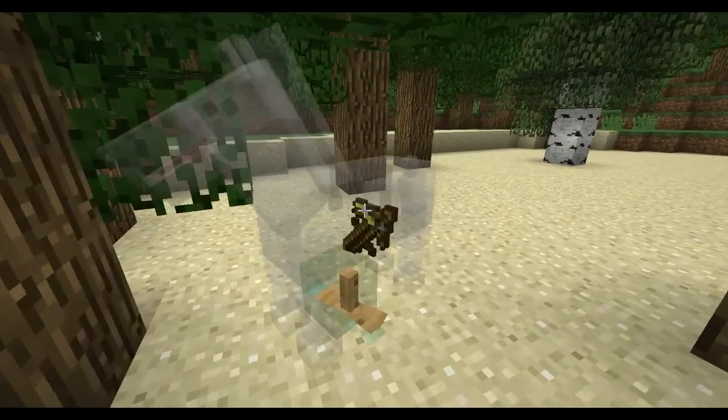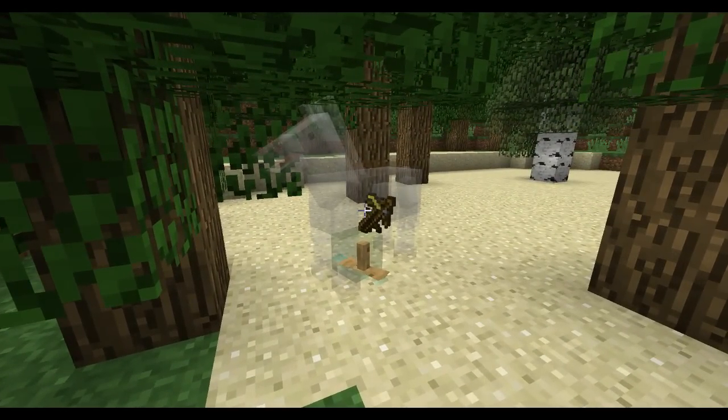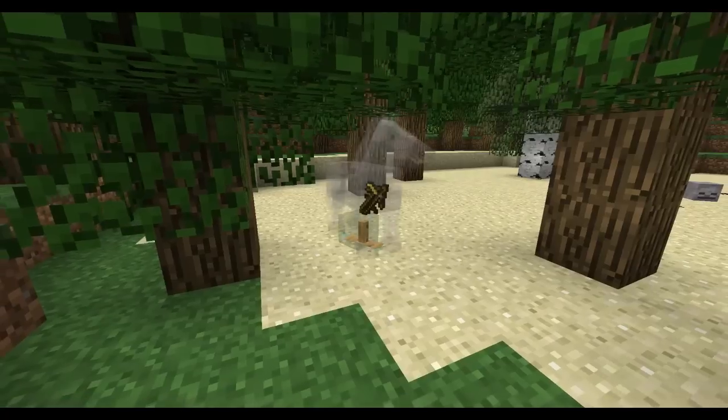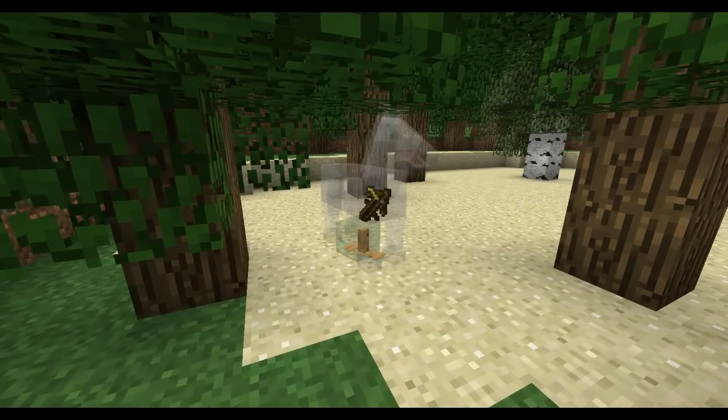From all you modelling experts out there, because this is my first time. We've got one zombie only, because if I have all the armour stands be zombies instead, then entity collisions will cause the horse to go flying everywhere, and that is not what we want. So we've got one zombie and the rest are just marker armour stands to prevent that from happening.